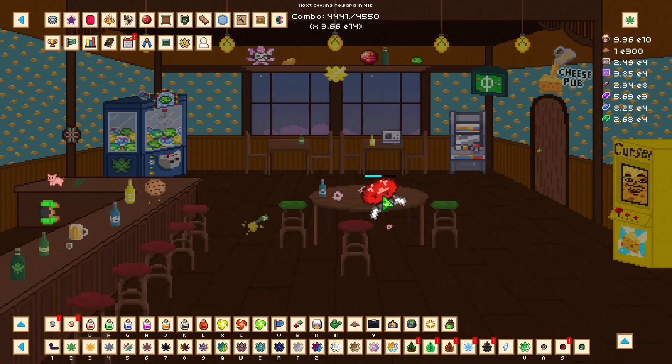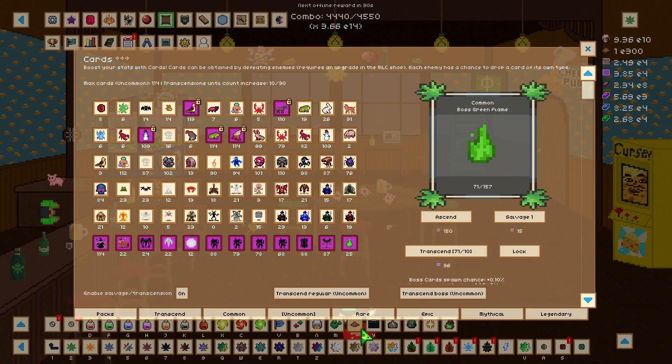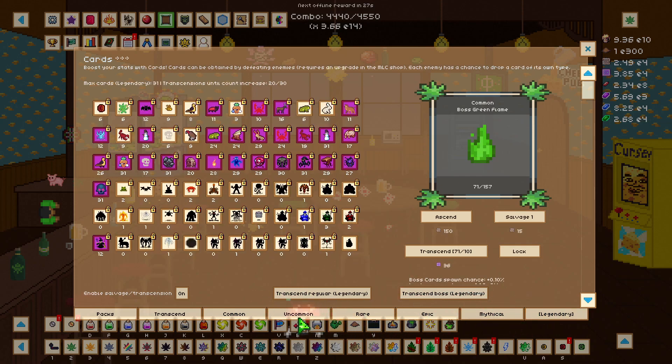One thing I'm definitely going to be focusing on from this week is killing the green flame boss and farming those green flame boss cards. I haven't really been doing that this week, but as you can see I'm still on 71, 25, and 9 — and I haven't got any epic, mythical, or legendary cards yet.